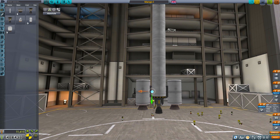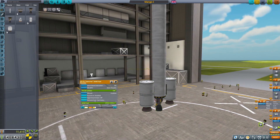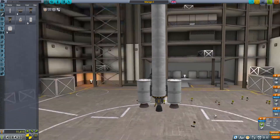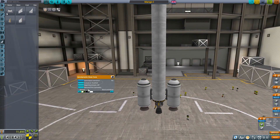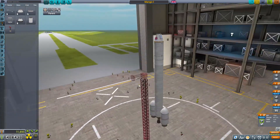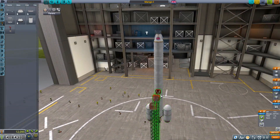We're going to build two of these craft — putting Jeb in one and Val in the other — and send them both into orbit to meet each other. Then we'll potentially attempt a docking with the same craft. If we can't manage that, one of them will have to come back down to Kerbin and re-launch.